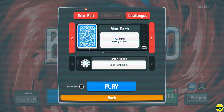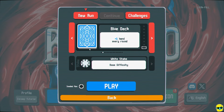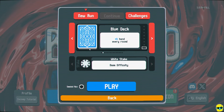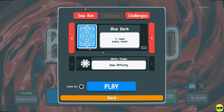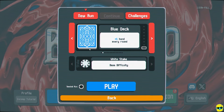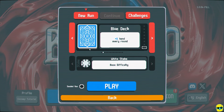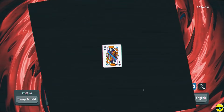Now, as you get better at the game, you might need fewer hands to win. But first, you need to beat white stake difficulty with the blue deck to unlock stuff. Second, the nice thing about the blue deck is you get one extra buck for every hand remaining when you clear a blind. So if you have one extra hand, you get one extra dollar if you don't use it. This could slowly generate money — in our first victory we had over 20 rounds, which means this would give us an extra 20 bucks throughout the run. Let's go ahead and use the blue deck.